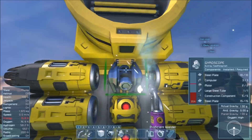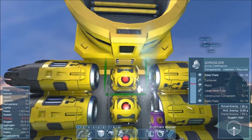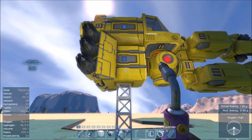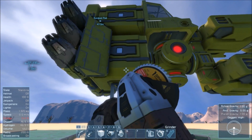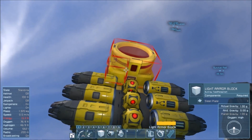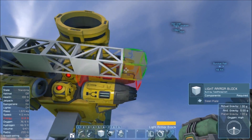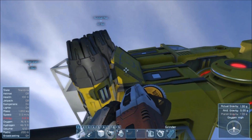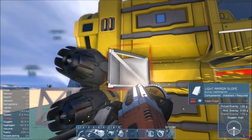During the last episode where I was base building, towards the beginning I did upgrade my welder — we were actually, because we found silver, able to get all the way up to the second highest tier, which is pretty sweet. I'm just doing this temporarily — this isn't permanent. This is just to keep them from falling off as I grind this down on this side. Our energy is super, super low.